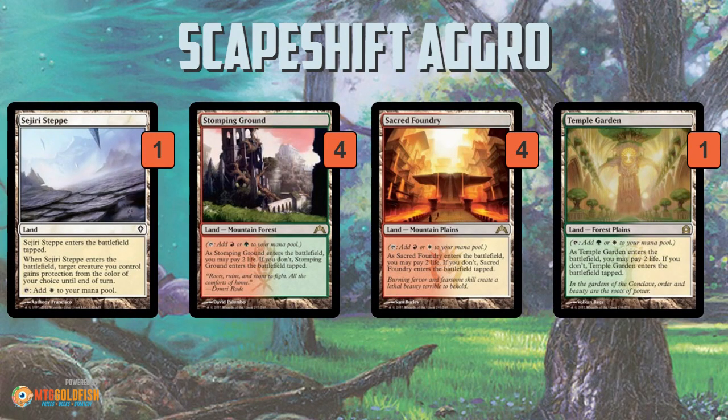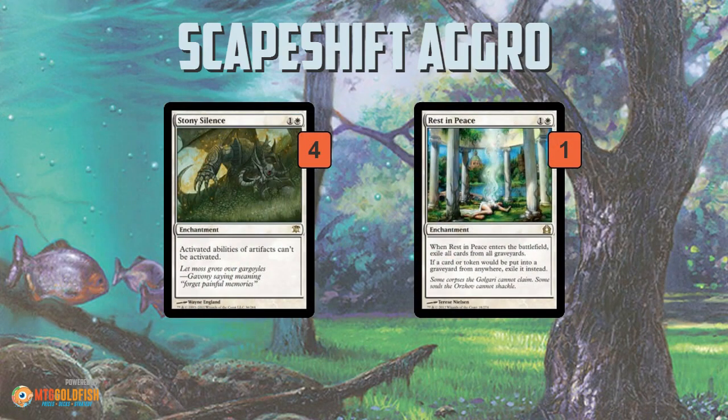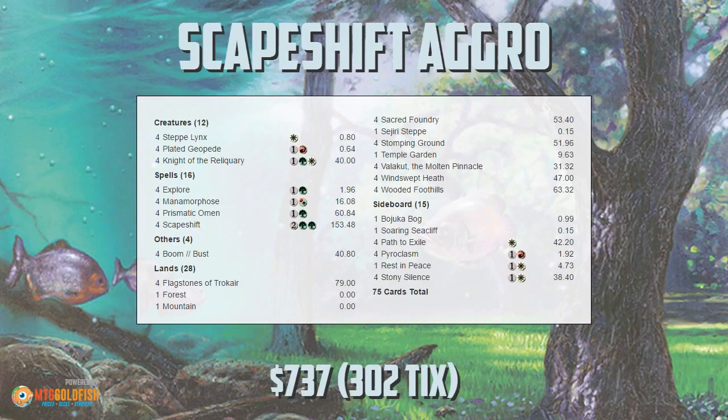As far as the rest of the mana base, you get Sejiri Steppe, which you can search out with your Knight of the Reliquary to give a creature protection — saving it from a Path to Exile — along with a bunch of shock lands and a few basic lands. As for the sideboard: some more tutor-target lands — Bojuka Bog for Dredge, Soaring Seacliff to give a creature flying and block an opposing Delver or something. Stony Silence and Rest in Peace are great sideboard cards — Stony Silence shuts down Affinity, Rest in Peace for graveyard decks — and then some removal in Pyroclasm and Path to Exile.